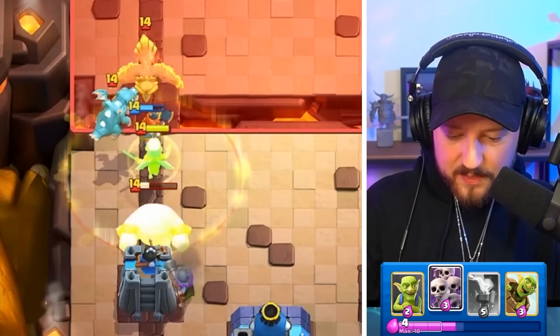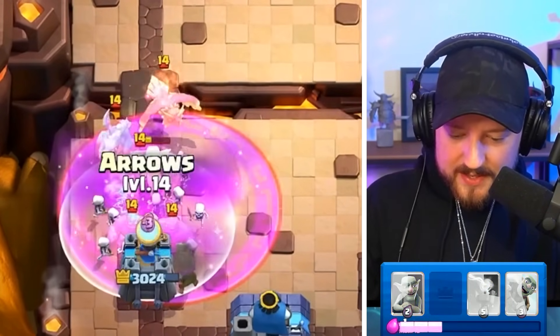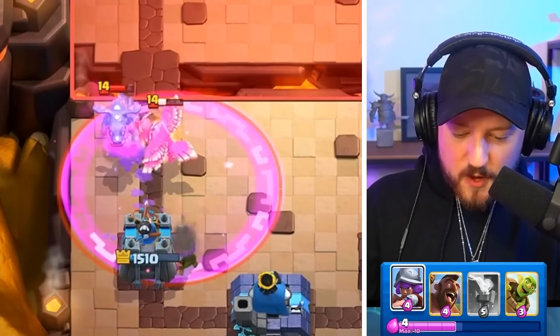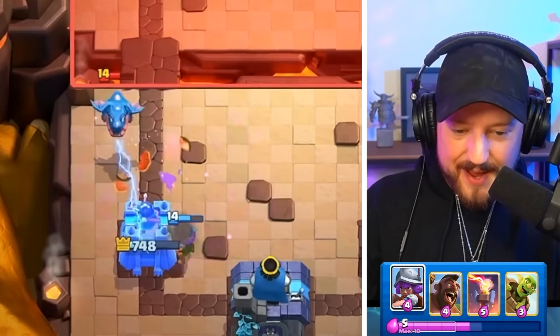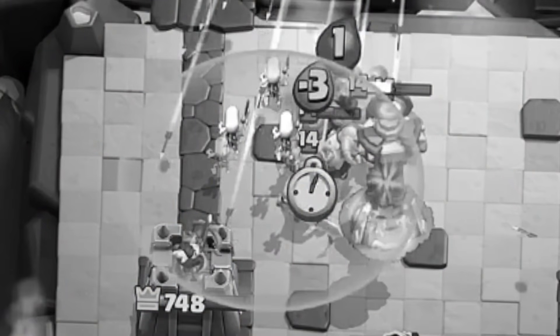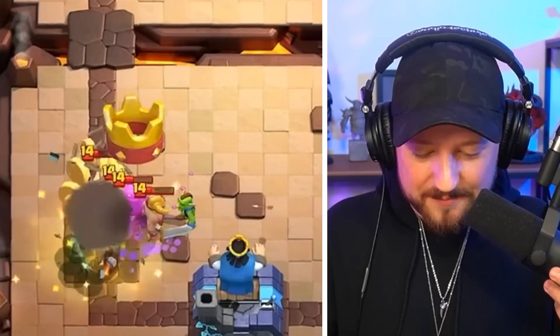Oh no. Please Tornado it — no Tornado yet. Are we good? We're losing right now but we're not dead. If we go Inferno, then we can go with Skeleton Army. It was at this moment that — no! I knew he was going to do that. That tower's gone.